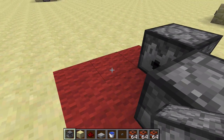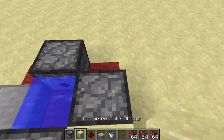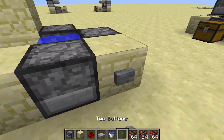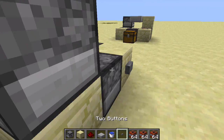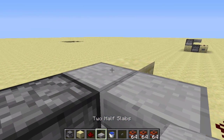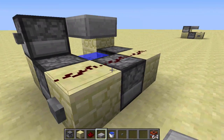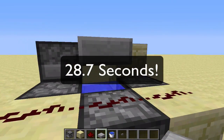Place dispensers like this with your water source right here, block it off with a half slab. Then place solid blocks here, here, here, here, here, here, here, and here. You need a button here, dispenser facing this way right here, button on the back of that dispenser, run redstone dust across here, hold shift, place a half slab here, fill all these up with TNT, and you are finished and ready to fire.